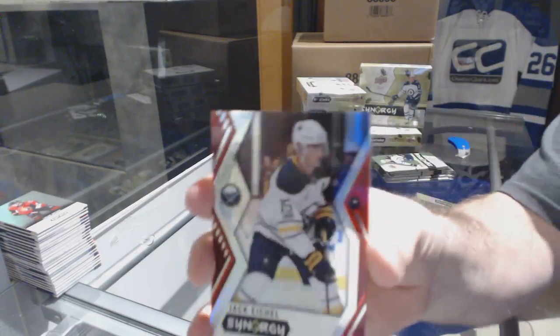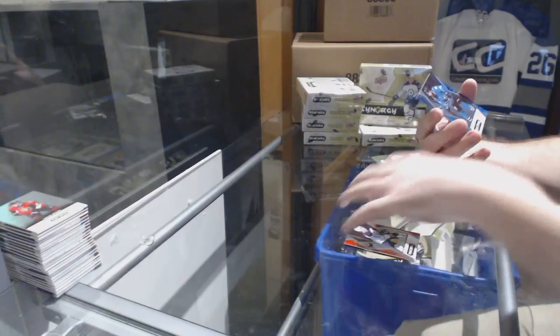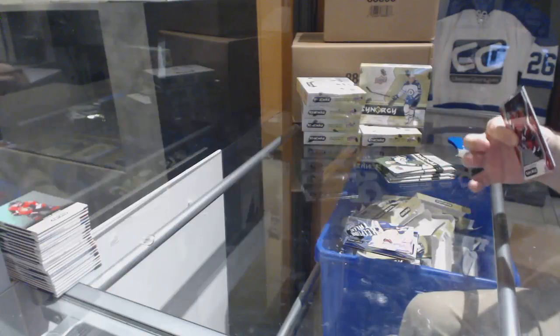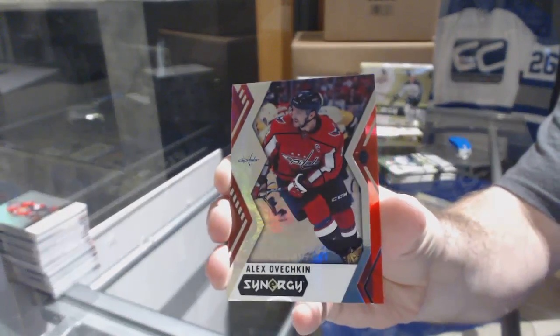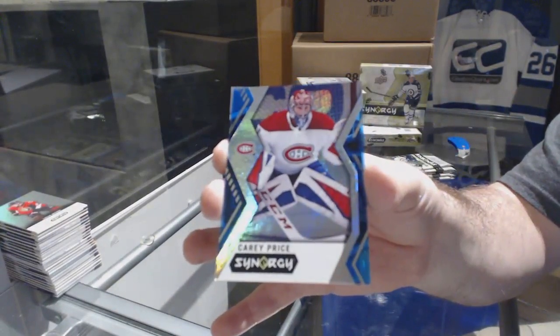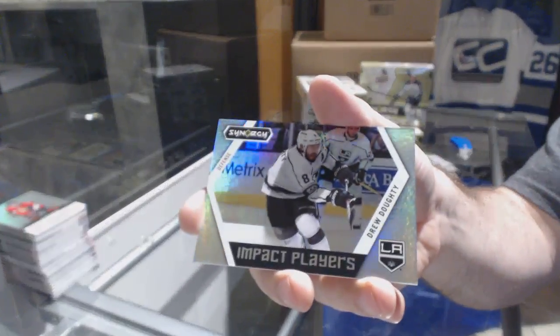We've got a Jack Eichel for the Buffalo Sabres, a blue of Brent Burns for the San Jose Sharks, and an exceptional talent of P.K. Subban for the Nashville Predators. Red of Alex Ovechkin for the Caps, a blue of Carey Price for the Habs, and an impact players of Drew Doughty for the LA Kings.